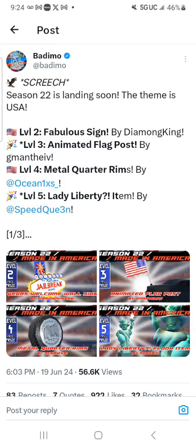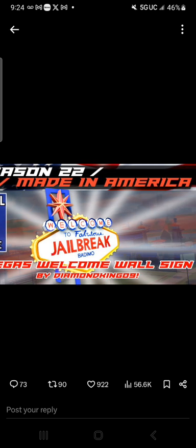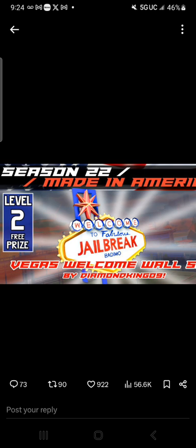Hello guys, this is Josh Harper Gamer, and today we are going to be looking at the Season 22 prizes. The first Season 22 prize is called the Fabulous Sign by Diamond King. Here it is — the Vegas Welcome Wall Sign. It looks very nice, a really good sign to put in your house or penthouse. I think it's furniture.